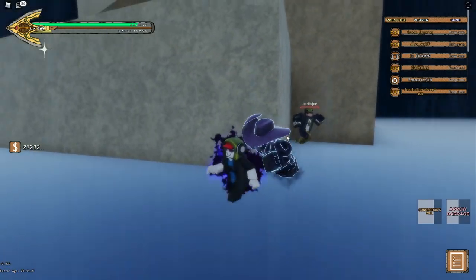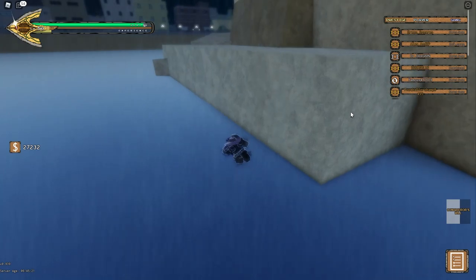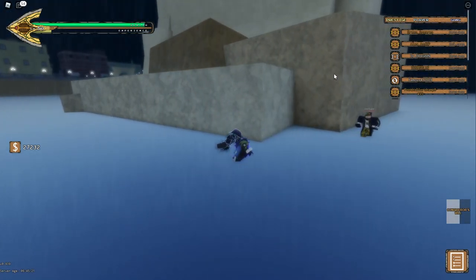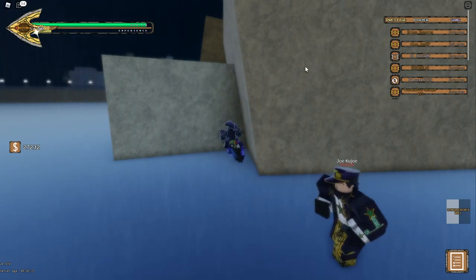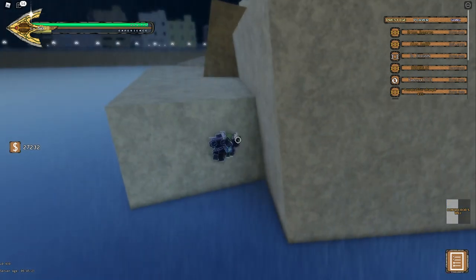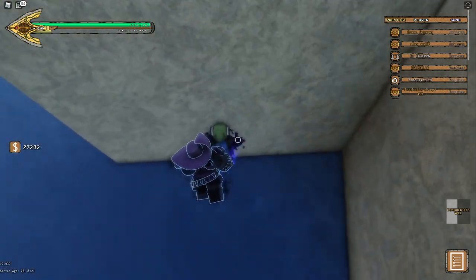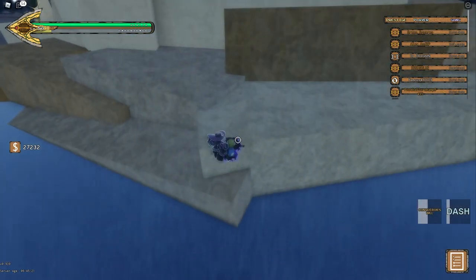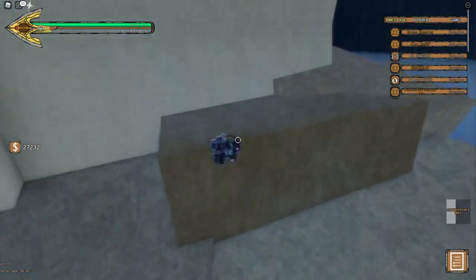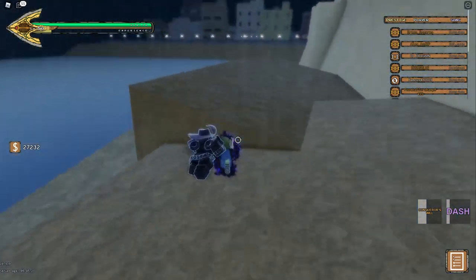We sadly didn't get the disc though. You can do this on practically any spot, but I really prefer that cliff because it's kind of hanging over Joe, so he can't walk up here. He can walk up here very occasionally, but usually he does not. And if you get in the perfect spot, he just cannot get up to you, which is just amazing.